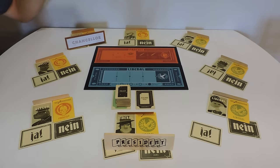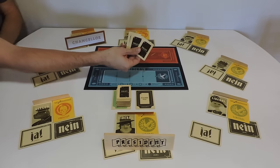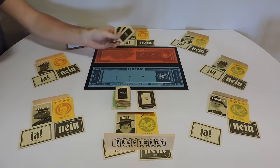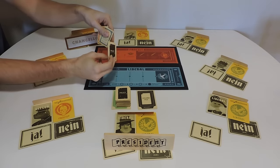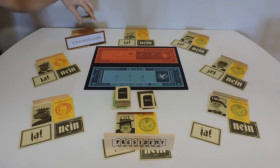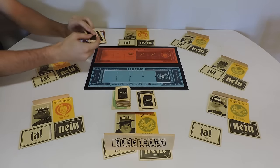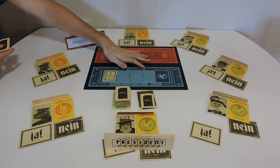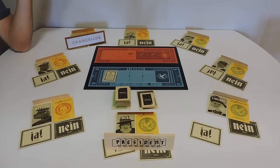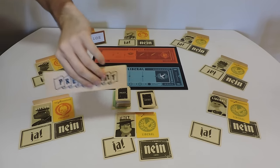Once a chancellor has been voted in, the president takes out three policy cards, which allows the government to try and move forward. Without showing anybody else, they take a look at the policy cards, choose two that they will pass to the chancellor, and pass those over secretly. The chancellor then takes a look at the two policy cards, chooses which one they want to enact, and lays it face up on their respective board. They then discard the other card, and are free to explain whether or not they had a choice, before the presidency goes clockwise to the next person.